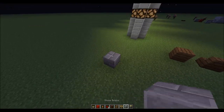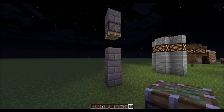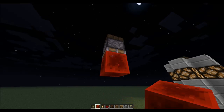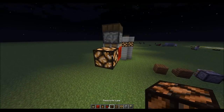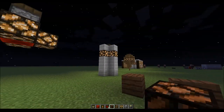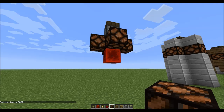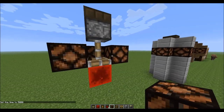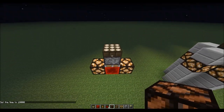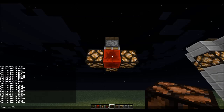To build it: set the sticky piston there, close it off, place a daylight sensor on top, put a block of redstone next to it — and it works perfectly. Then set your redstone lamps around the sensor. During the day, the redstone block gets pushed out and doesn't touch the lamps so they stay off. At night, the daylight sensor deactivates, pulling the redstone block in so it touches all the lamps and turns them on.